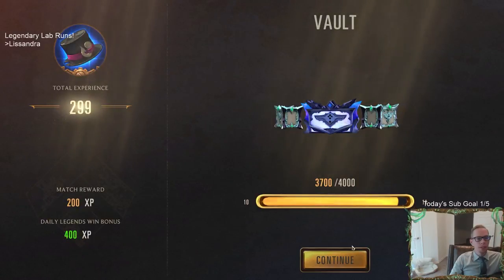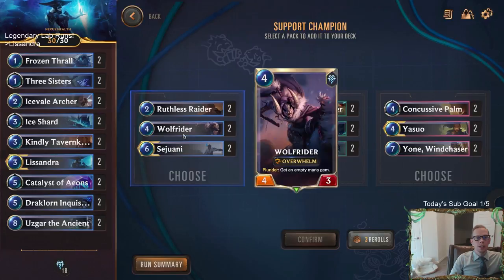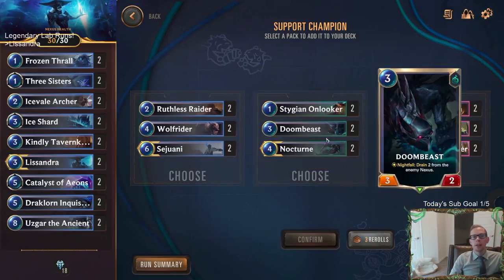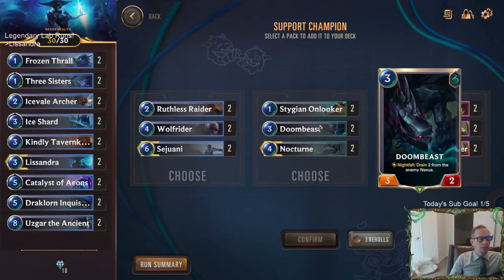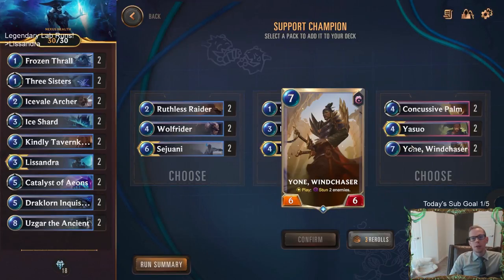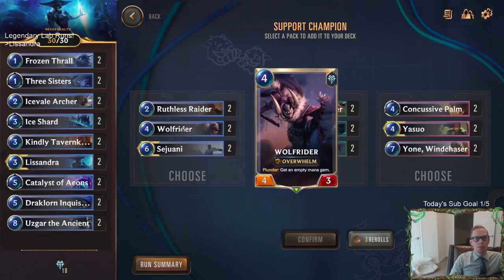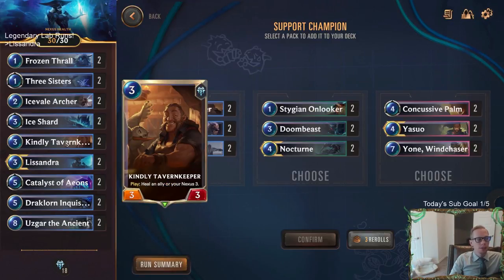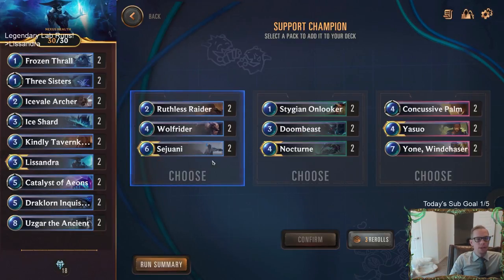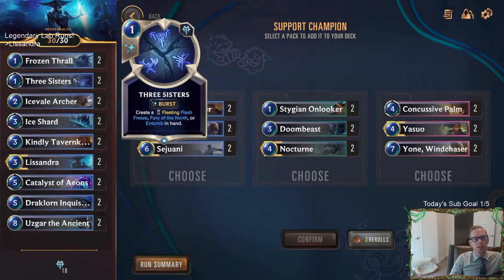We got Sejuani with Ruthless Raider and Wolf Rider. I choose Nocturne quite a bit — Onlooker's a one-drop and having one-drops is important, and Doom Beast with drain is really good. Yasuo feels a little slower and we're already a slower deck. Between Sejuani or Nocturne — I'm intrigued by Wolf Rider and Sejuani in general, I haven't really seen Sejuani much in these labs. The Onlooker will die to Ice Shards but I'm planning to have it block and trade before that anyway.